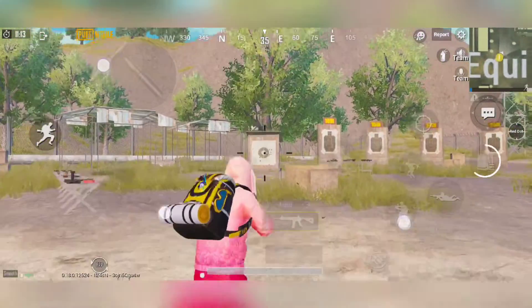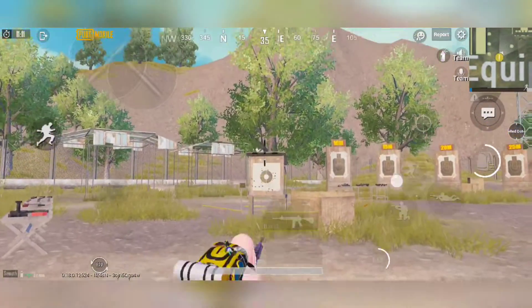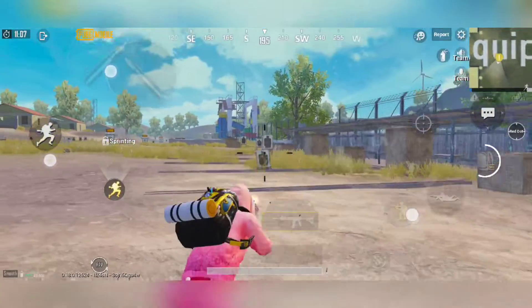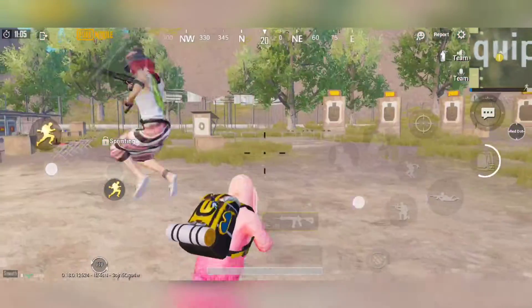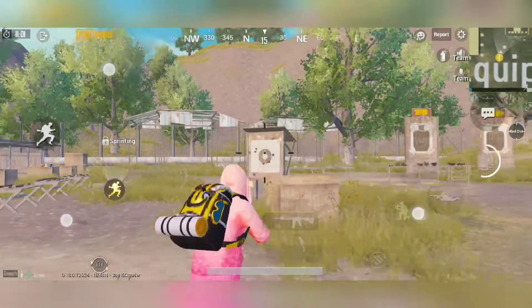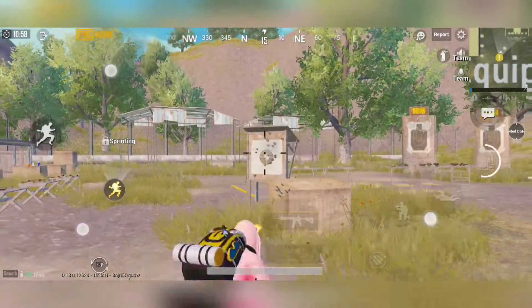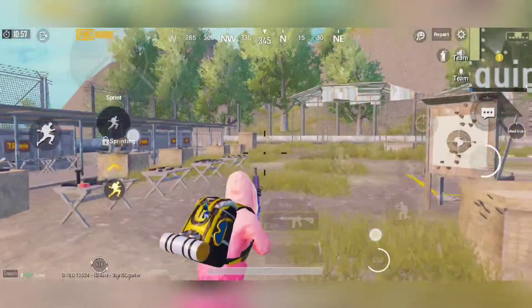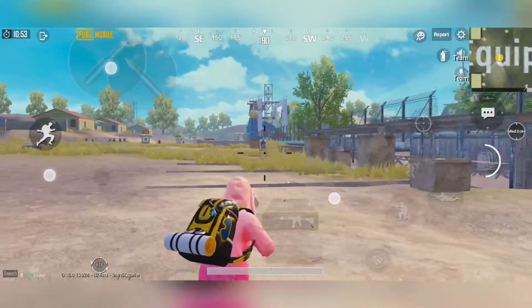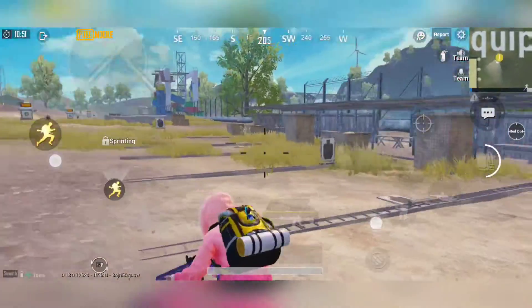So you can see here, I hit the target here — crouch, prone, jump — and then I have to go to the boards. I have to switch quickly and as fast as possible. You have to switch your targets and your movement. Your first target with prone, prone, first target, crouch, jump. Then the last board — the moving board is a little further from us.